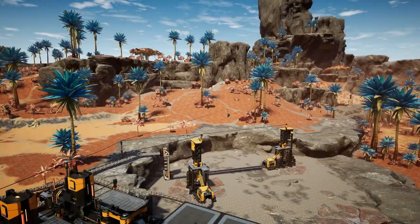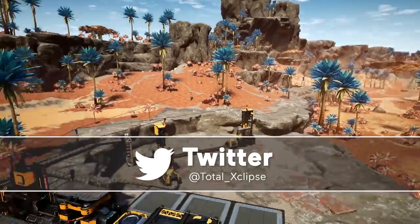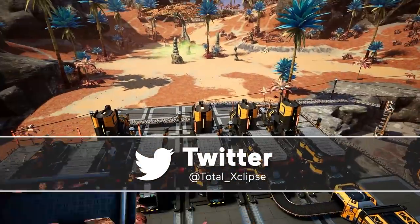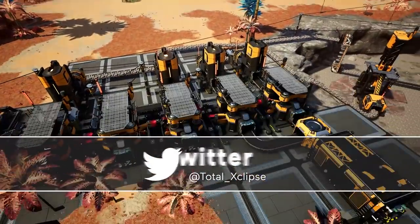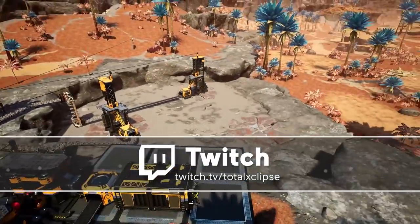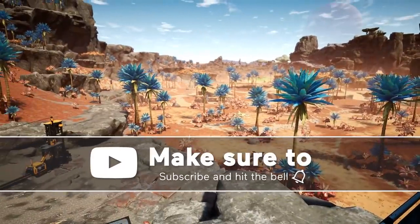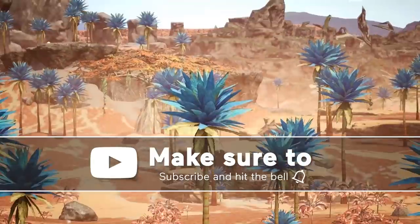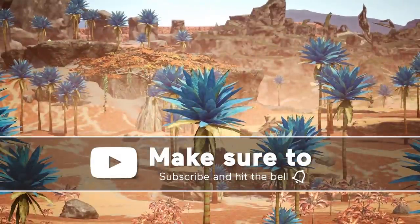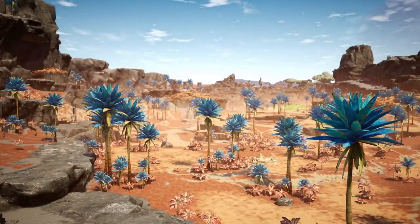Welcome back everyone to our second episode of Let's Play Satisfactory for the Megafactory build. Today we've got a lot to do because we need to finish all of this, cover all of this in foundations, and tear down all of the trees except that lovely outstanding one there. Oh dear, but we've got a lot to get to.